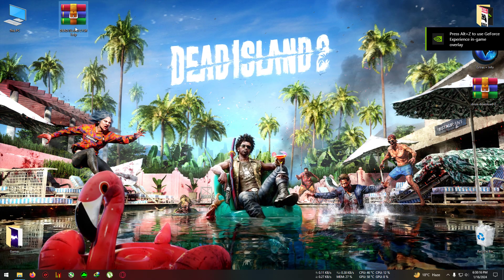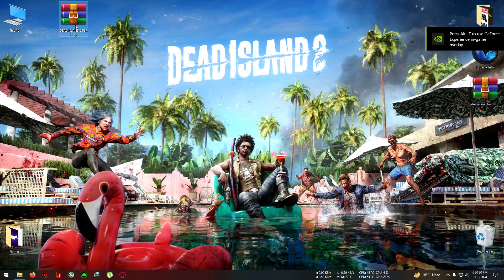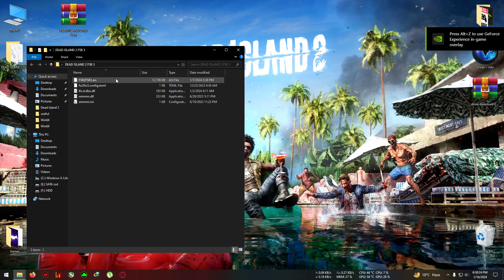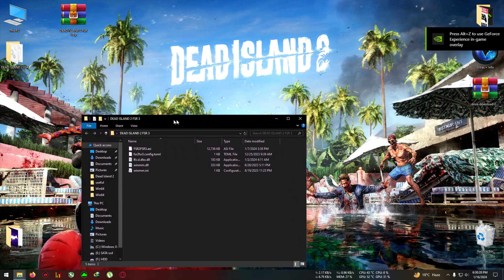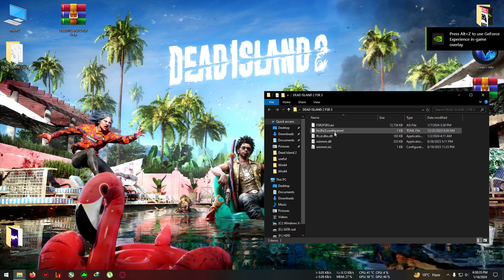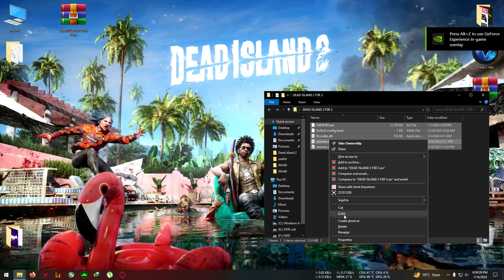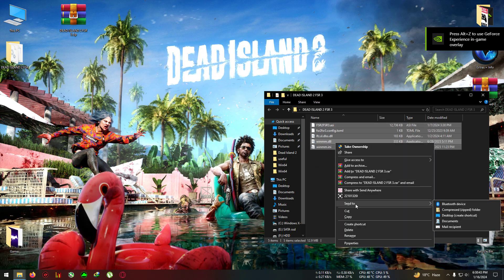Download the zip — Dead Island 2 FSR3 — from the link in the description below, and extract it to the directory. For my returning viewers who know my other FSR3 videos, you'll see there's an extra file in this one: fsr3_config.toml. This is the extra file I needed to make this game work with FSR3. Copy everything.